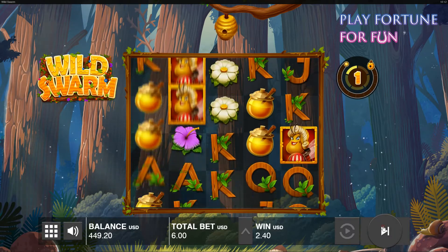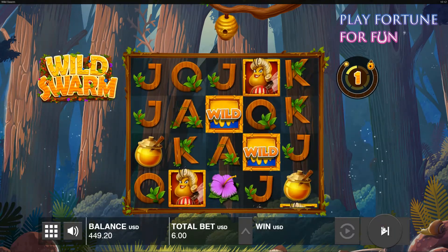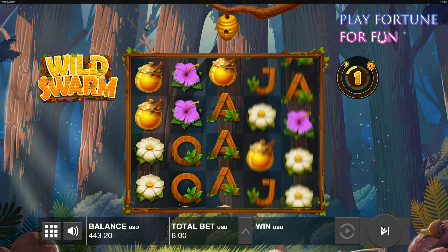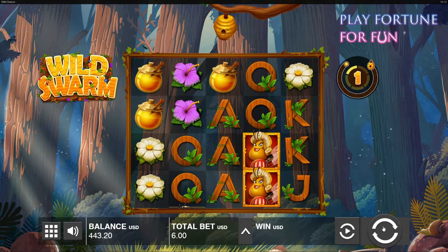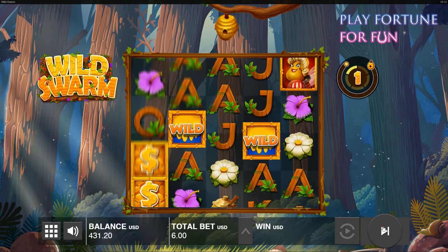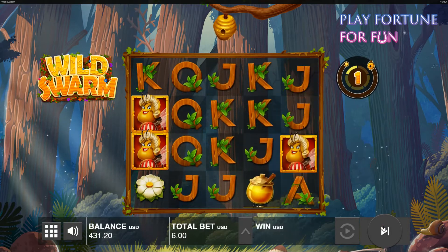The free spins feature can also be triggered by getting three scatters in the form of the beehive symbol, or the bonus symbol, which is a small gold-edged box dripping with sweet honey. The wins in the base game consist mainly of multipliers, free spins, or activation of the swarm mode feature.